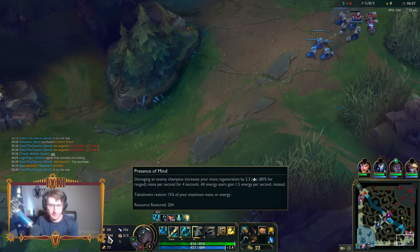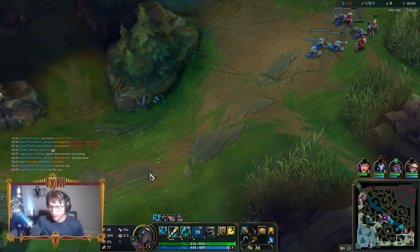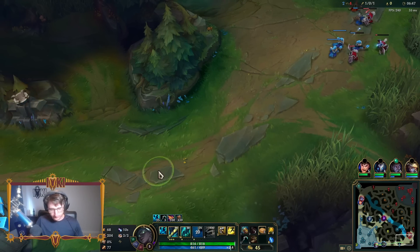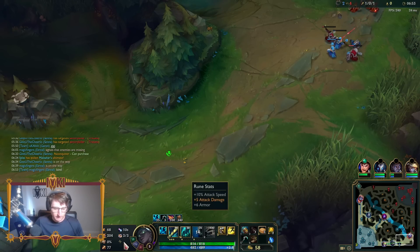Full runes: Fleet Footwork, Presence of Mind, Legend Alacrity, Cutdown, Approach Velocity, Biscuit Delivery, Attack Speed, AD Armor. Standard Senna runes, really. Could have swapped it up a little bit and went for Gathering Storm or something, but I like this.